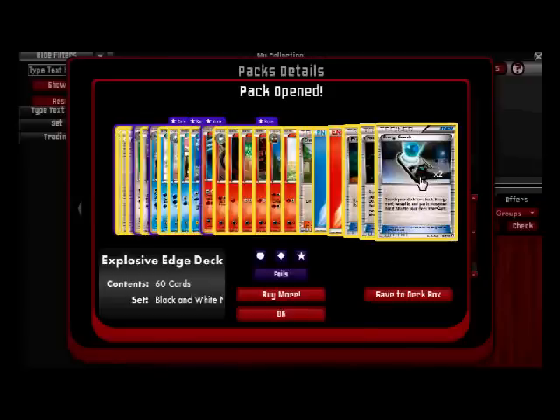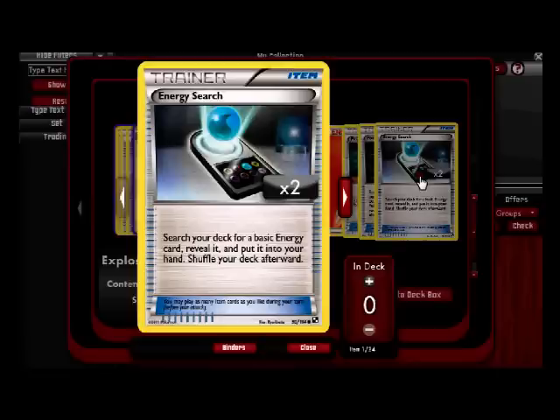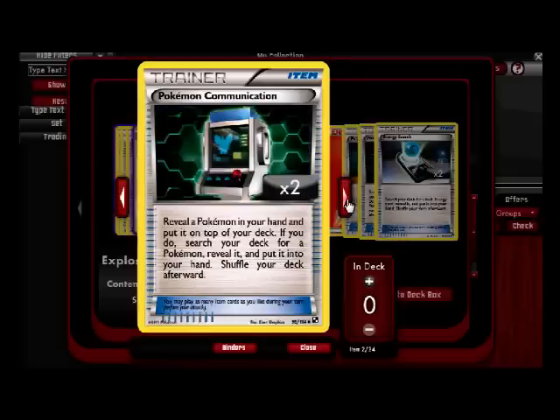Okay, so I get that orb thing and an Energy Search — it's a trainer card that lets me search my deck for energy cards. It's also an item, which means it's not a supporter so you can play as many as you want per turn. Pokemon Communication — it's a good one. I didn't have any of these and I really need some because they're pretty good and they've been printed a ton of times.